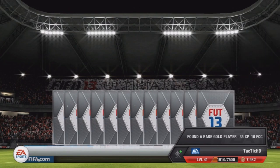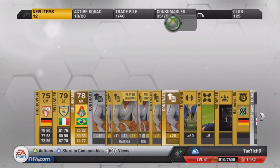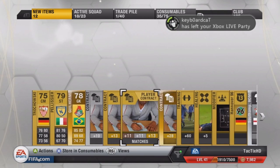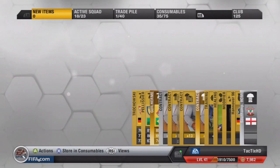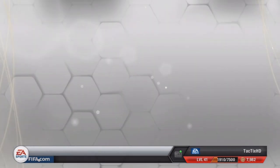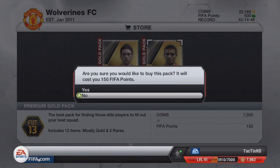We got Guilherme, the Brazilian goalkeeper from the Russian League — doesn't go for too much money unfortunately. Got a gold contract and a Southampton home kit — might go for a little bit since it's a silver rare. I'm just going to store all this in the club to save time. The consumable pile has a good amount of space and the trade pile's completely empty. Here we go with the second pack.